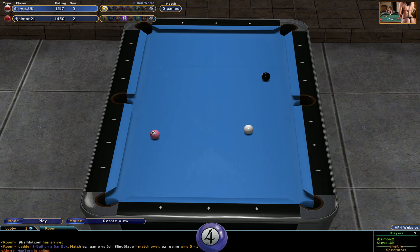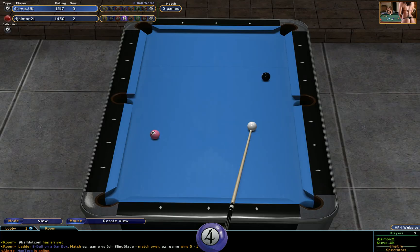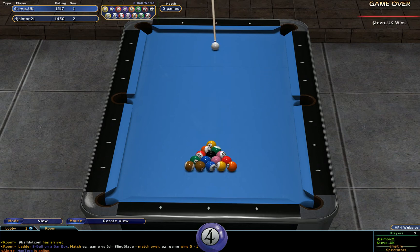He'll nominate the top right-hand pocket as we look at it for the eight ball. So that brings the score now to two racks to one to DJ Simon.